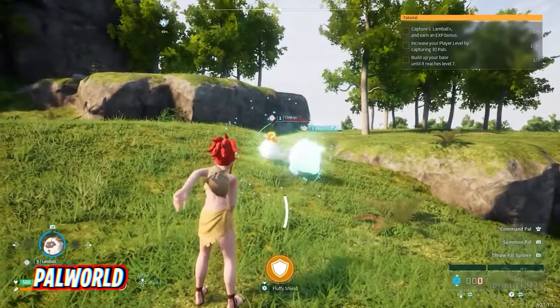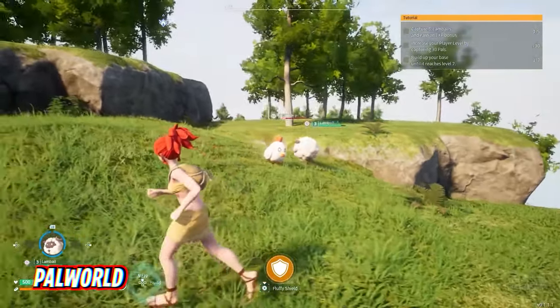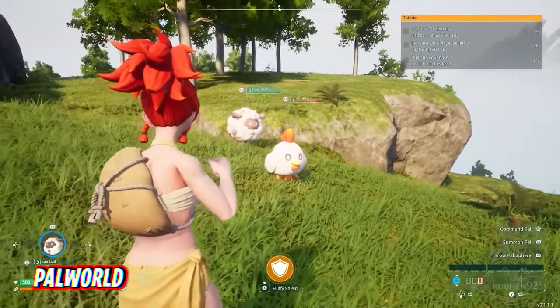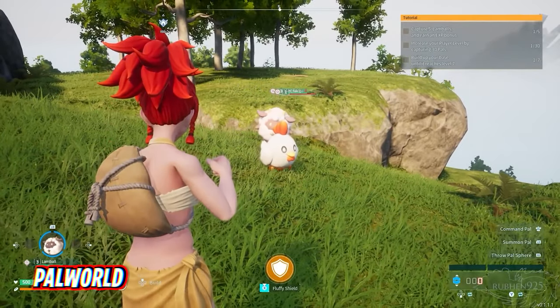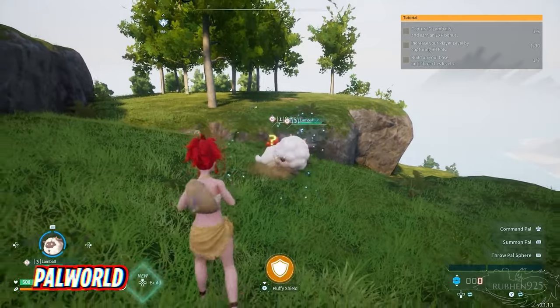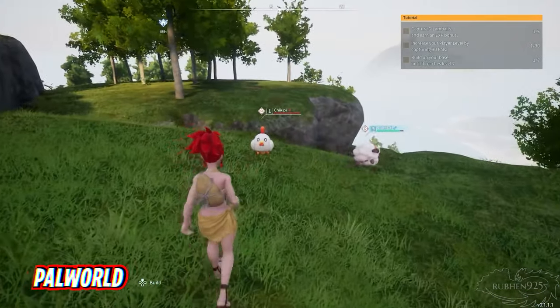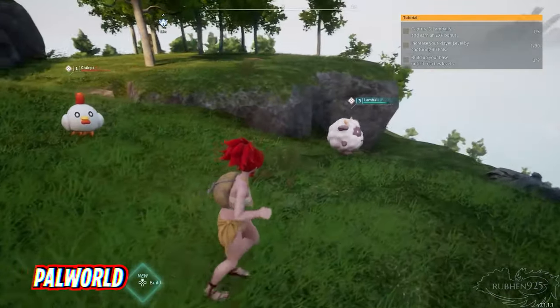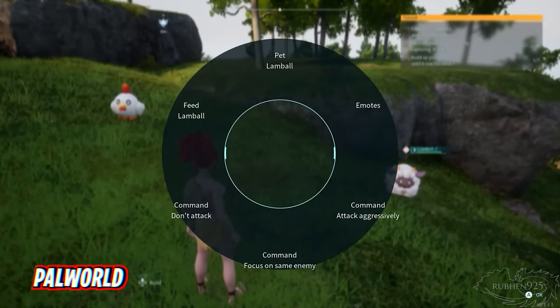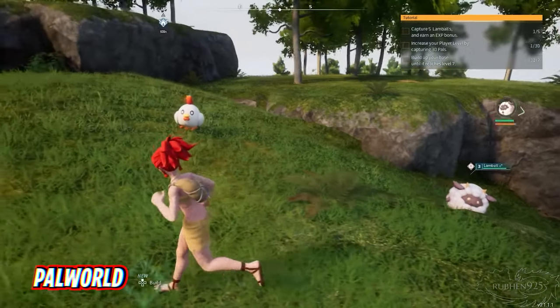The default settings for Palworld on ROG Ally make for a rather choppy gaming experience, so you'll want to adjust not only the game's graphics settings but also the ROG Ally's own settings to get the creature-collecting survival game to run well. As part of this process, it's best to allocate 6GB of RAM to the GPU in order for the gaming handheld to run smoothly and more efficiently. I suggest you make this change before heading into the game since adjusting VRAM does require restarting the ROG Ally.